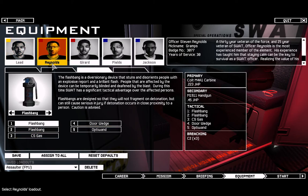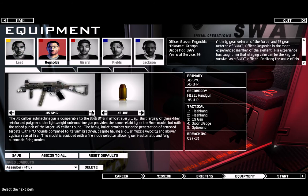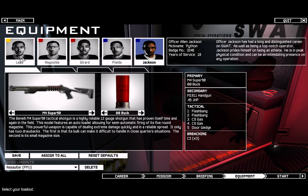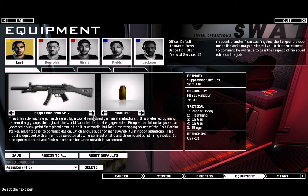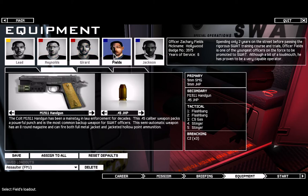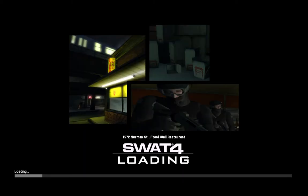Going down the menus — for sidearm I can have either a handgun or a stun gun. I'll pick the handgun because I always make sure I carry pepper spray. The door wedge is good to have in close quarters range. For submachine guns there's the G36. I'll give him the stun gun back. Alright, let's just get into this. Oh man, I love this game to death. I'm really excited for Ready or Not when that comes out.